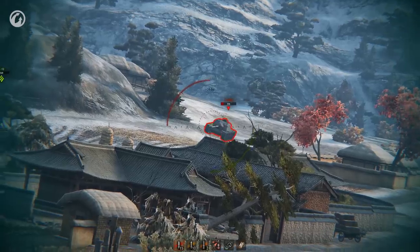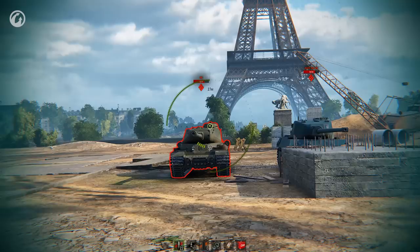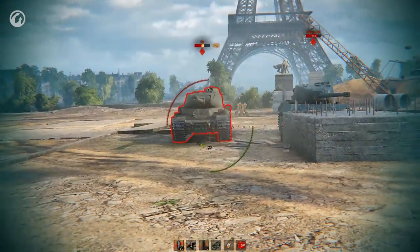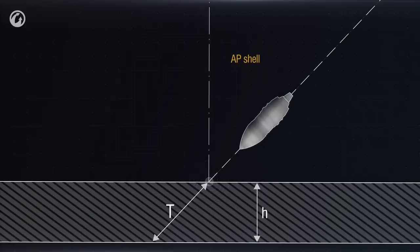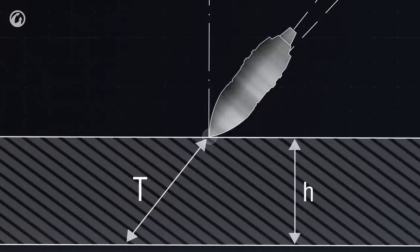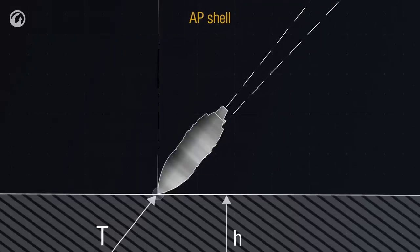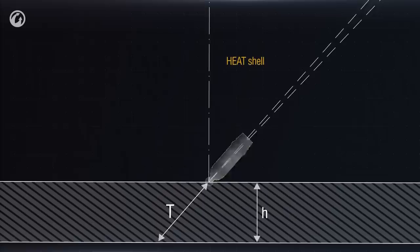That's why you shouldn't always fire rapidly. Sometimes it's better to wait a few seconds and fire with certainty. Each vehicle has its weak spots — normally these are the coupler, driver's hatch, and lower glacis plate. To ensure higher shell effectiveness, the design of shells allows them to shift, adjusting to the normal vector. This effect is called shell normalization. The normalization angle for AP shells is 5 degrees, for APCR shells it is 2 degrees, and HEAT and HE shells are not subject to normalization at all.